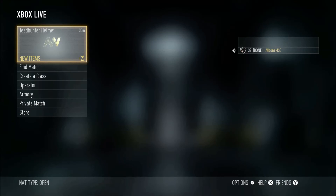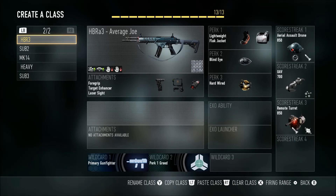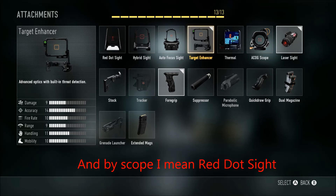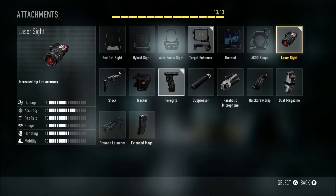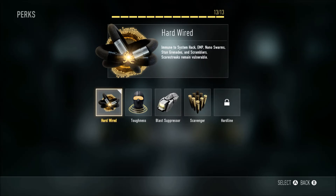My favorite gun out of everything is the HBR-A3 — it's my absolute favorite gun, this is the average Joe setup. My favorite scope is the Target Enhancer; I absolutely love that scope. I've also gotten into this laser sight and it's awesome for hip shots, moving around. I run Long Hard Wire on it because I don't want to get affected by any system hacks.